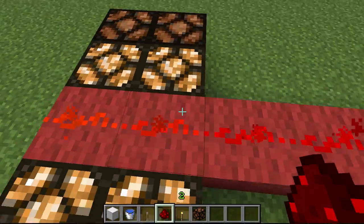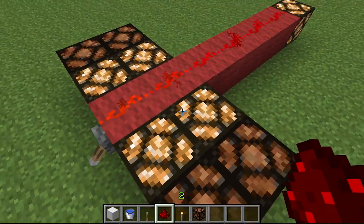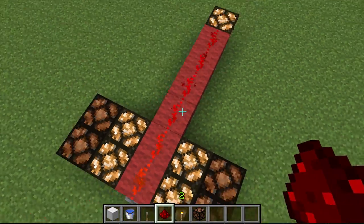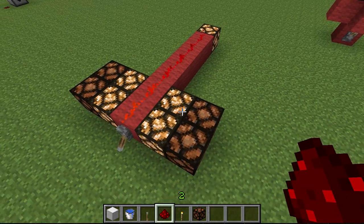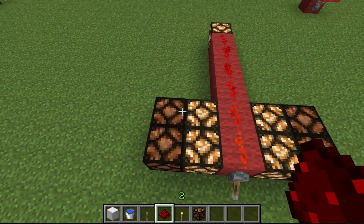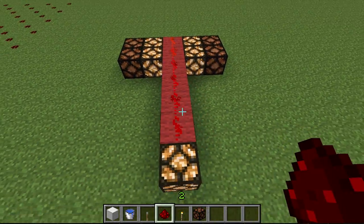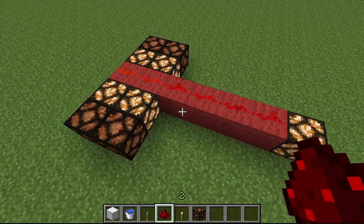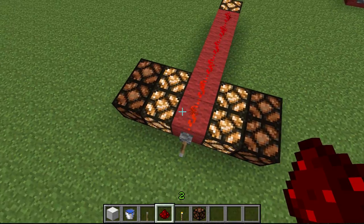The blocks connected directly adjacent get powered. So these guys right here, kind of at the base, and all the way up here at the tip, this guy lights up as well. And then the guys on the sides here, they're just kind of sagging off — they don't really get any power. What is that, a T? Yeah, that's a T. It's a big, huge T.